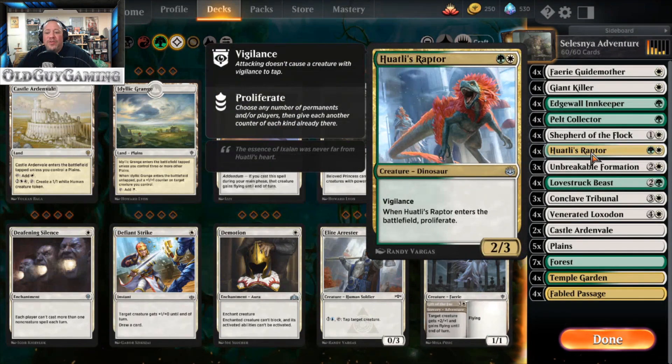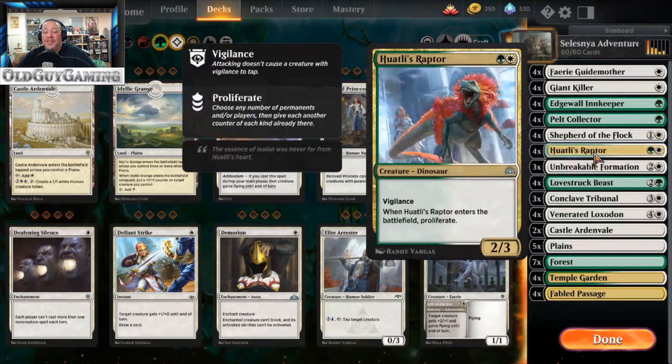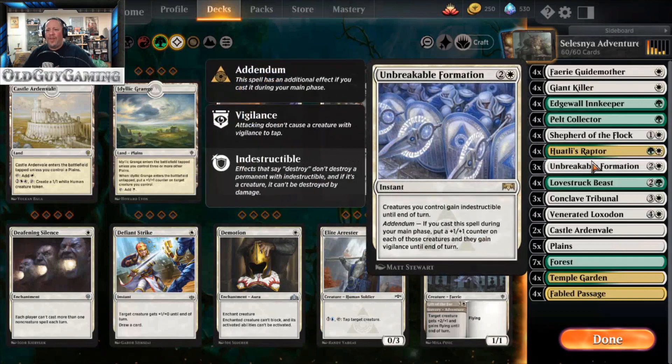Huatli's Raptor is a two-three with vigilance, and when it enters the battlefield you proliferate. That mechanic came from War of the Spark. Creatures in this deck, specifically Pelt Collector, are going to be gaining +1/+1 counters, and they just keep getting bigger. Each time the Raptor enters the battlefield — because you bounce it back with Shepherd of the Flock and recast it — you keep getting more counters.